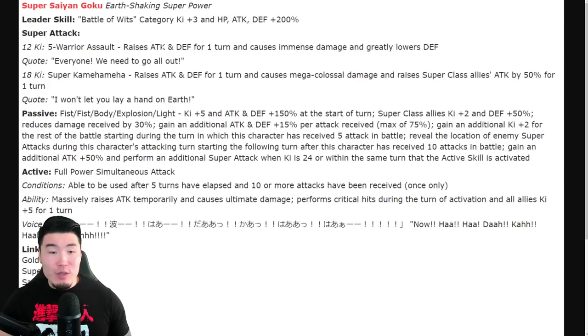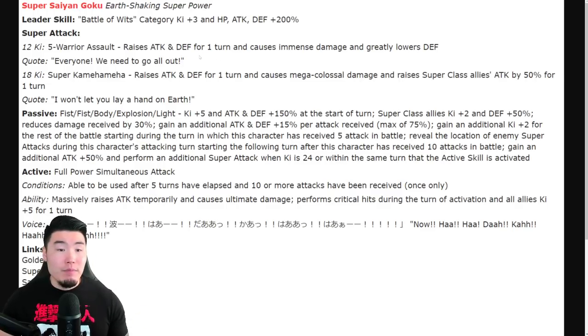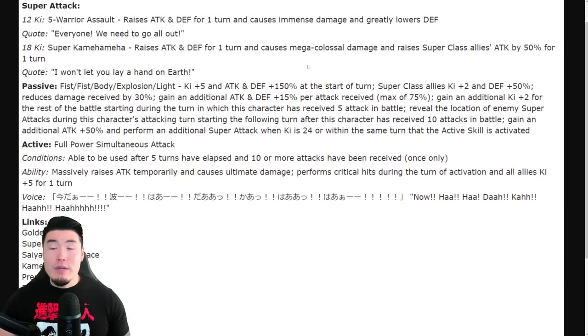Super attack at 12 key: Five Warrior Assault — raises attack and defense for one turn, causes colossal damage, and greatly lowers defense. And then at 18 key: raises attack and defense for one turn, causes mega colossal damage, and raises super class allies' attack by 50% for one turn. That is a huge boost, especially because this is a unit that can technically get away with running in the first slot. A lot of units raise allies' attack on their super, but you almost never want them in slot one because they're just not tanky enough. In this case they're definitely able to tank in slot one, so providing a 50% attack boost on the 18 key super is just ridiculous — amazing support on the super attack.